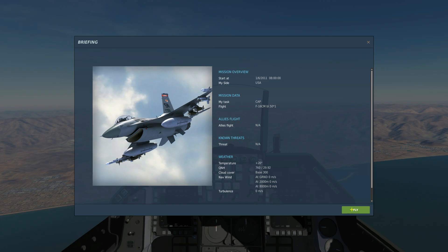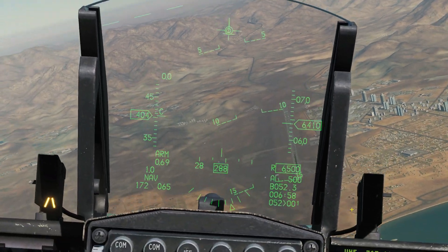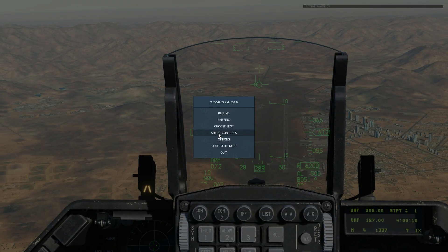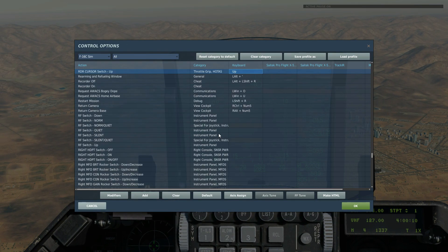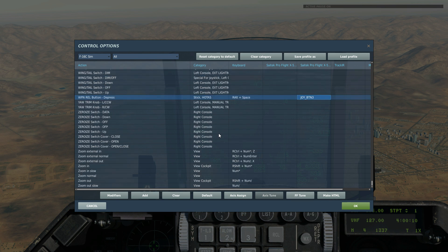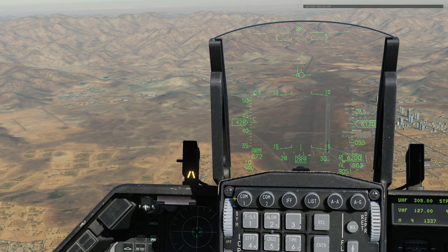Let's jump in. Point our HUD at the targets — they're down here somewhere. The only keys we're going to really use are RDR cursor switch up, down, left, and right, or you could have them set to an axis, and to drop the bomb obviously — weapon release. So we're currently in the standard nav.